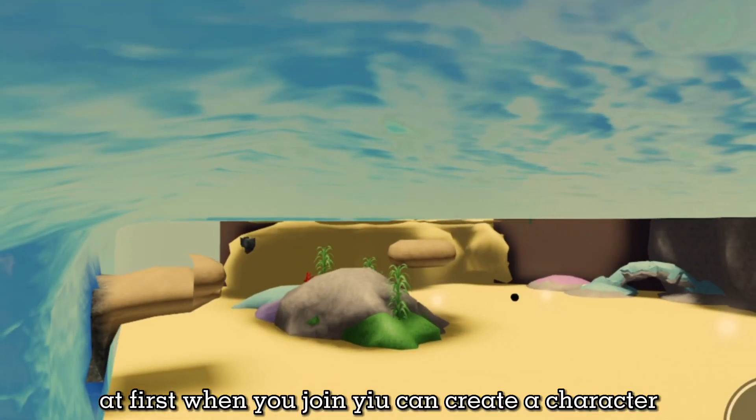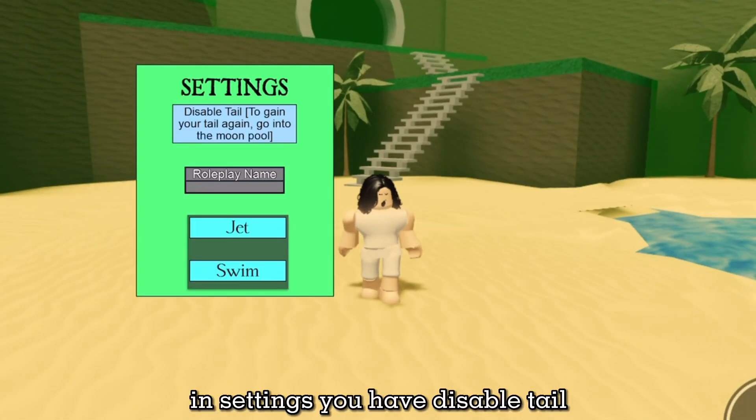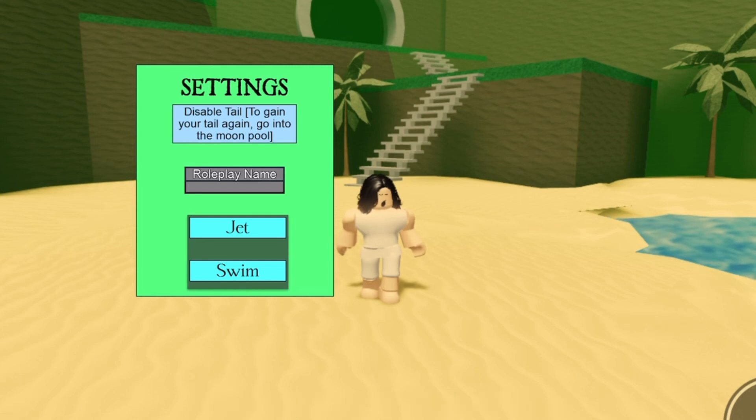At first when you join, you can create a character — sadly I didn't get the clip for it, sorry. In settings you have disable tail and roleplay name.